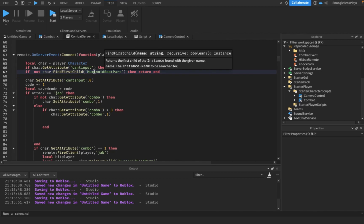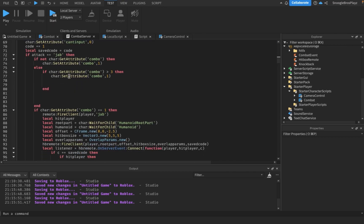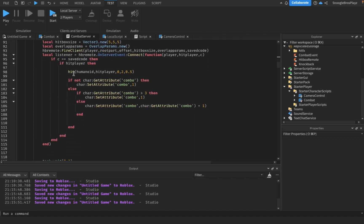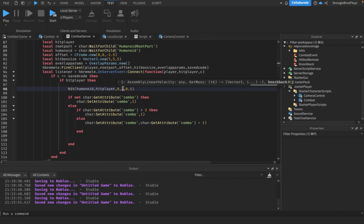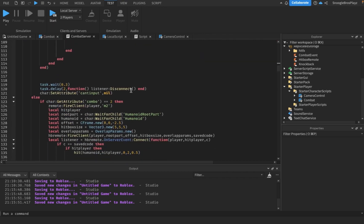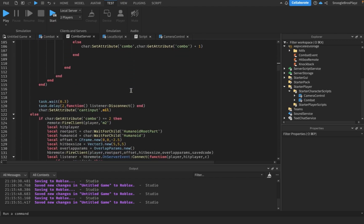I also added a check so that if the character is dead, it skips the code to prevent errors. For the attacks, we used to have a lot of stuff here, but now it's just the hit function. Remember: the first argument is the player doing the hitting, the second is the player being hit. For the jab, knockback is zero. I'm putting 0.5 as the stun time for every single attack — you can change that to your liking.